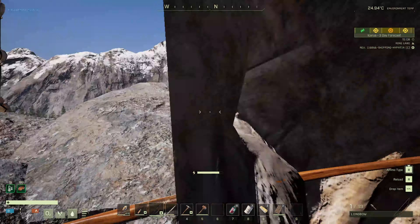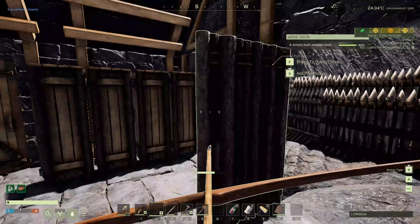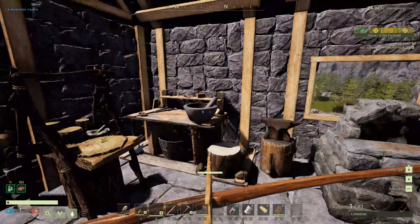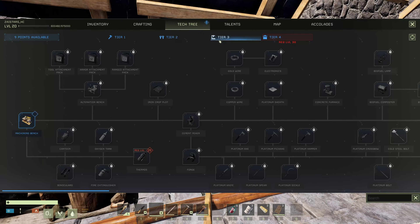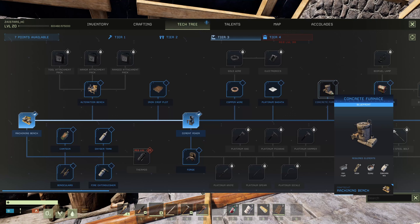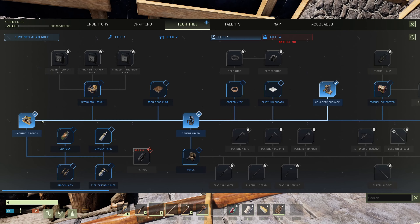Oh, that's just an Ikea bird. I put up a contact device. Alright, what does that mean? That means we need to go into the tech tree, unlock the machining bench, cement mixer, concrete furnace. That's going to be the first three things I'm worried about. Once we get some steel, we'll get these two going, but for right now let's get this stuff done.